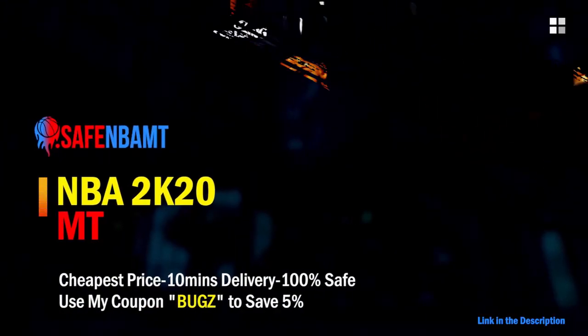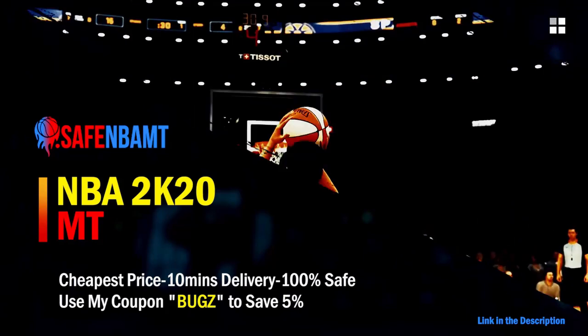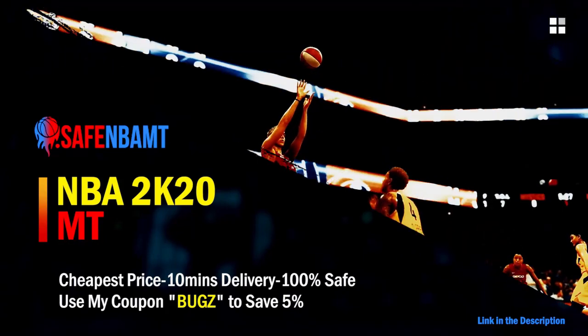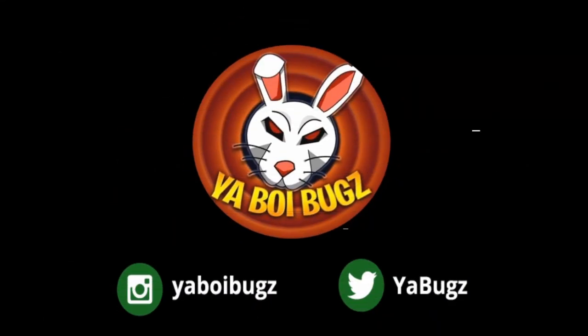If you want cheap, fast, and reliable NBA 2K20 MyTeam coins, head on over to nbasafe.com and use code 'bugs' for five percent off at checkout. If you want some cheap MT, make sure to hit me up on Instagram and Twitter for the fastest and most reliable purchase on the internet right now.